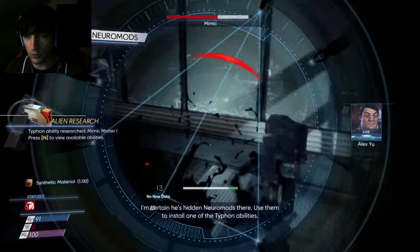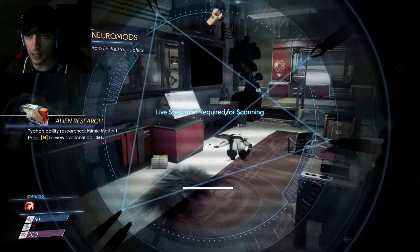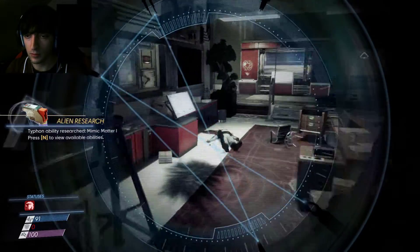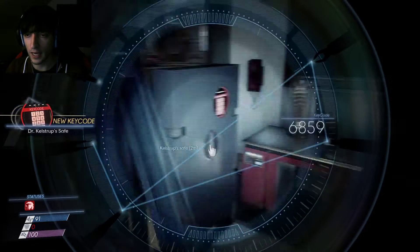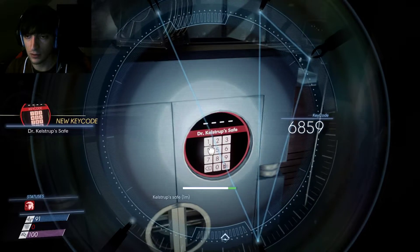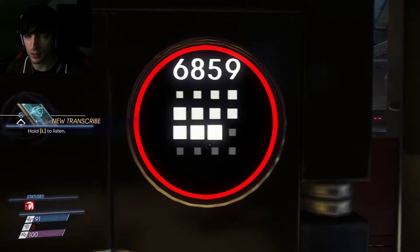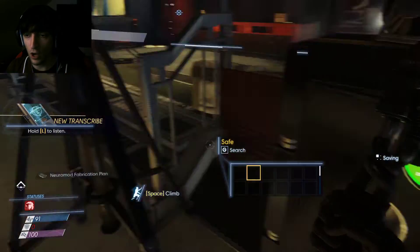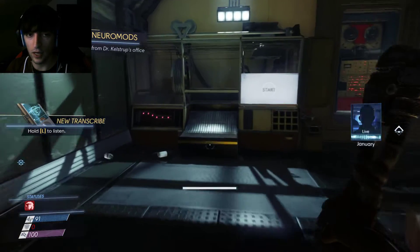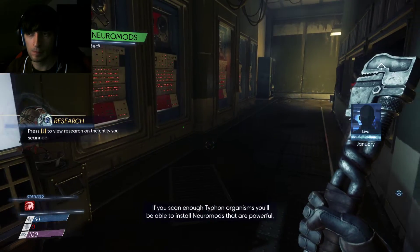Whoa, I hate you — stop sneaking! God damn it. I hate these stupid saves. Decode — six eight five nine. What does it have? Neuromod.